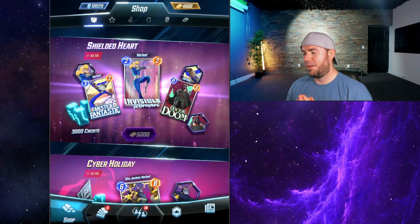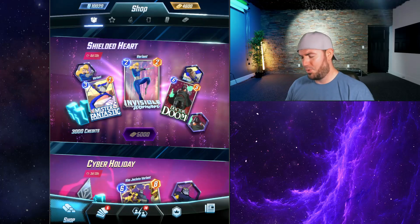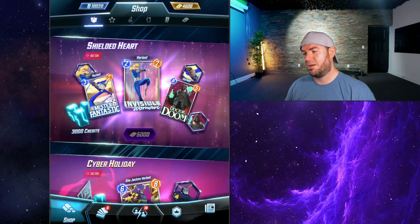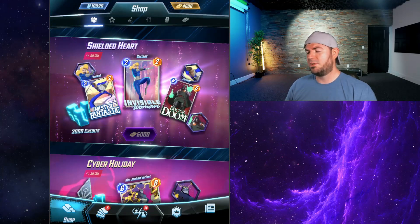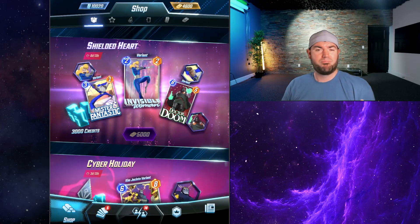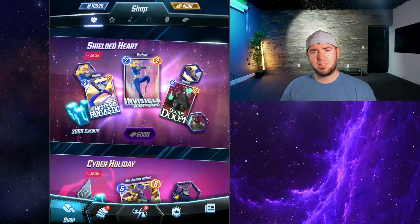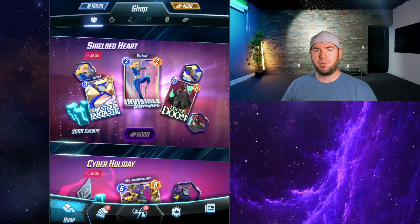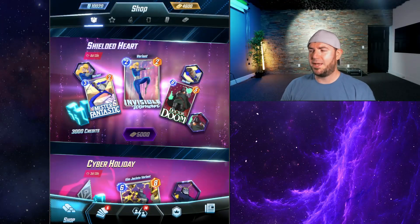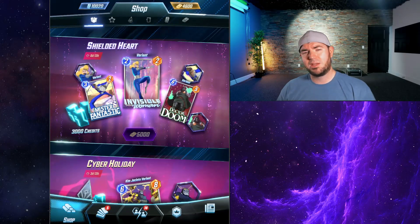I'm hoping Marvel Snap and Second Dinner are getting data on this and start adjusting these bundles to either include more or bring down the cost. If we're looking at 2,000 to 2,500 gold I'd grade it about a C to C-plus. I really hope they make adjustments. Going forward we'll be breaking bundles down when they come in — but for me personally, we're gonna pass on the Shielded Heart.